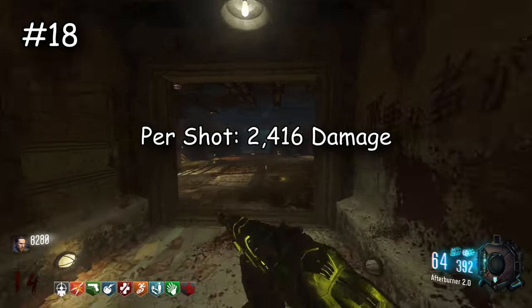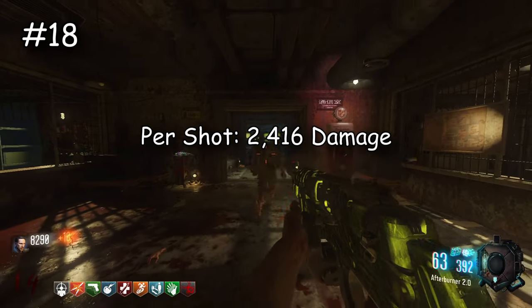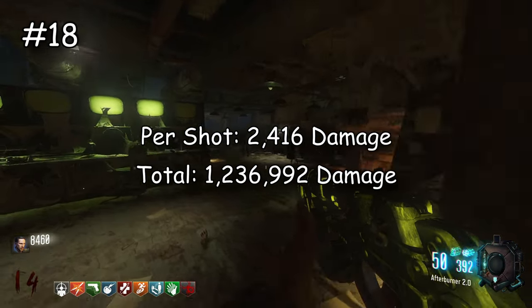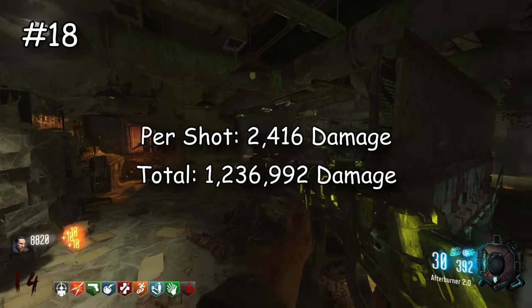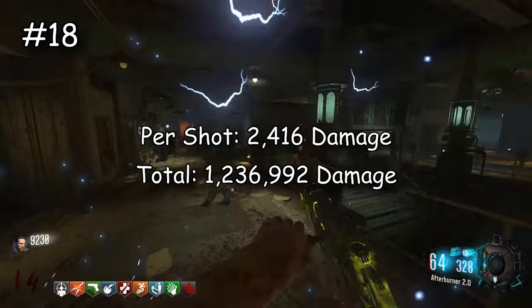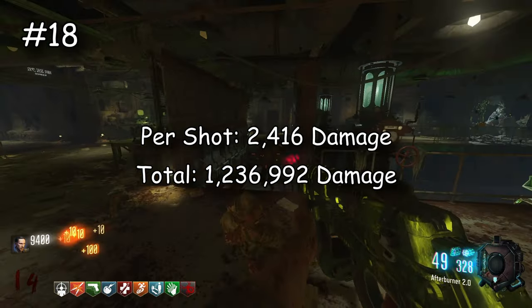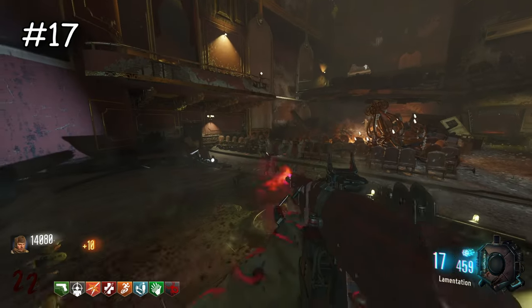Now the HG40 is just miles above the MP40 because it has way more ammo. Per shot it does 2,416 damage — I really thought it would have been lower — and overall does 1,236,992 damage, a very oddly specific number. You never really think of the HG40 as strong, but overall it has a lot of ammo and it's kind of good.